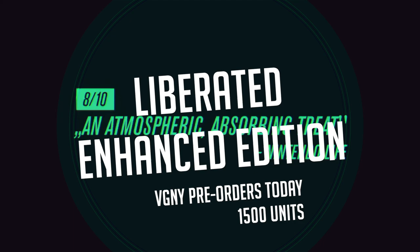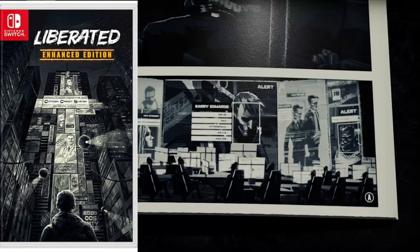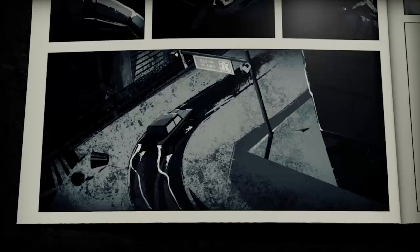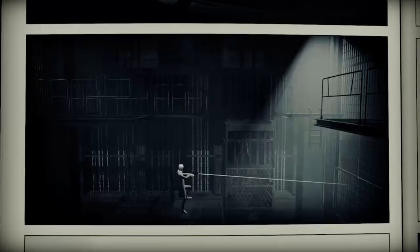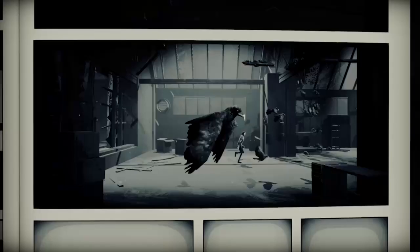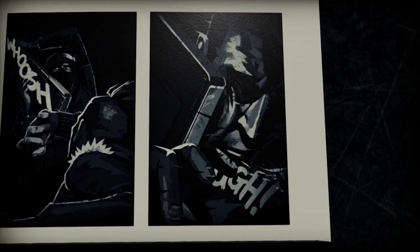Liberated Enhanced Edition is getting a North American variant thanks to VGNY. I haven't brought up the European version from Pixel Art in Europe yet, but I thought I'd mention the VGNY one, which is up for pre-order today since there are only 1,500 copies available of this cover variant. Like most of their releases the cover art is pretty cool. You can order the European version right now too. This is a very stylistic adventure platformer — Brent McClain and Santa Tartaruga's pick of the week.